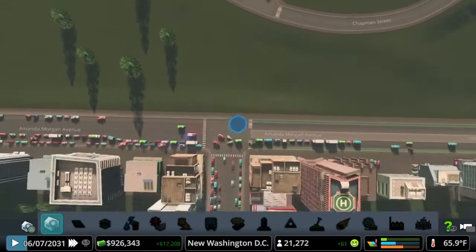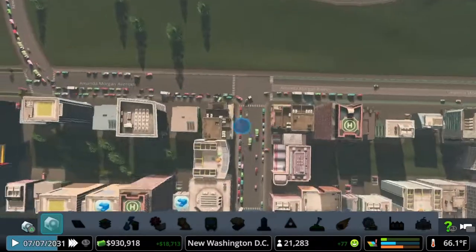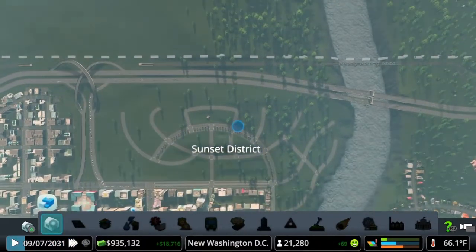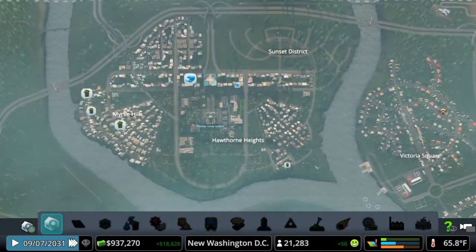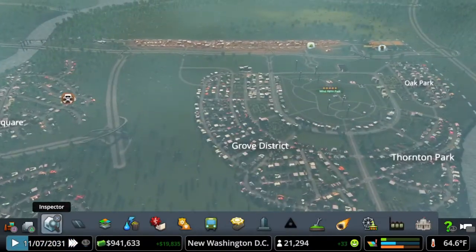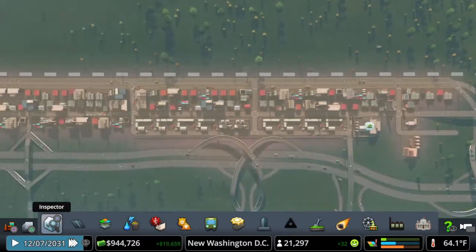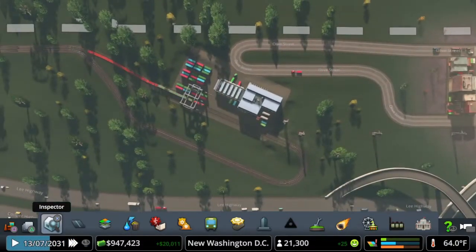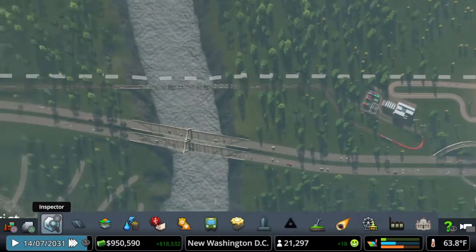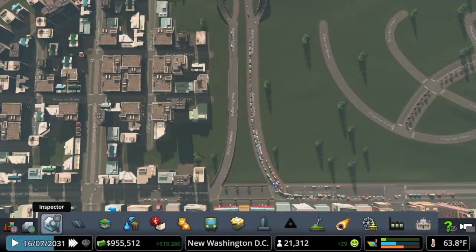I also deleted this road to make this just a three-way intersection. Look at all these cars — this is a crazy big city in this area. I believe we're going to have to put another intersection here and maybe wipe out the work we did on Sunset District, but it's just a few roads so we should be fine. Everything in the city is looking good — still growing a little bit. We do have some industry demand. Elizabeth Farm seems to be doing good, and our industrial area is doing fantastic — managing traffic pretty well for right now.